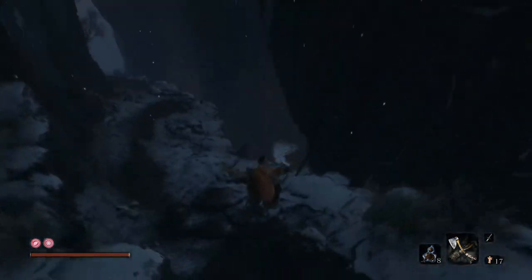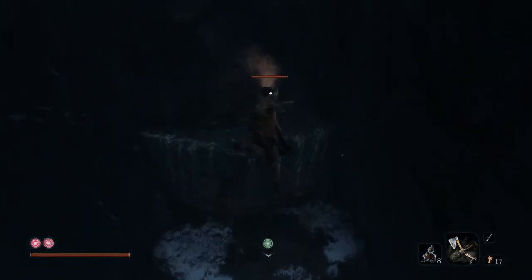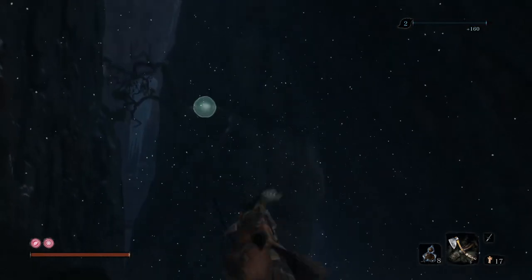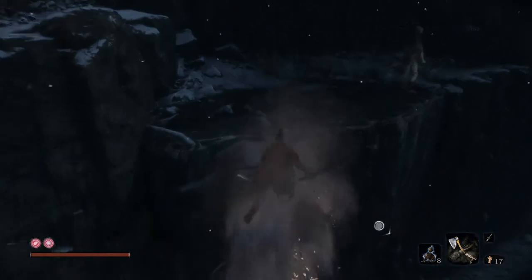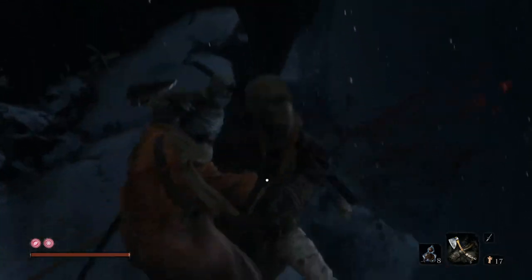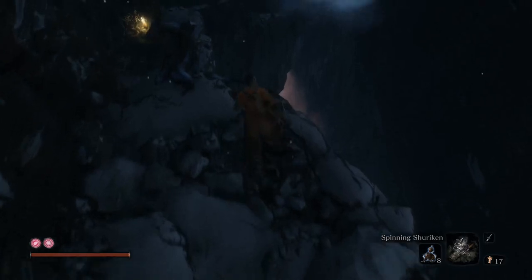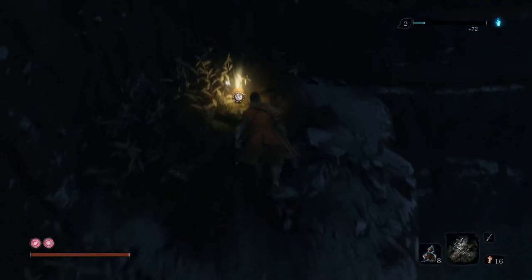So we're going to Sunken Valley. We've already came here after Ashina Castle and already gotten the gourd seed and the prayer bead, so we're just going on past that. These guys should be even easier than they were to begin with because you'll have upgraded your attack by this point. There's nothing really to say up until the Gun Fort. The reason why we didn't do any more from this part before is because the boss was pretty difficult, but now you should be suitably tanky enough. The boss can one-shot you if you're not careful, but at this point you should be good — and there's also a little trick to make things a lot easier.